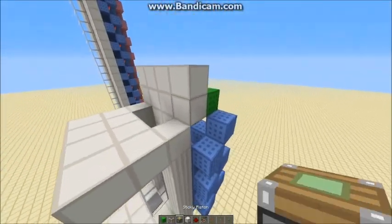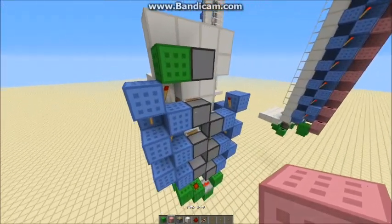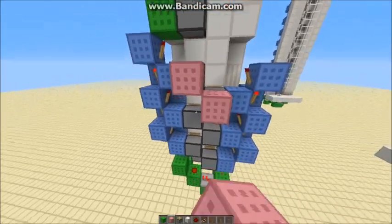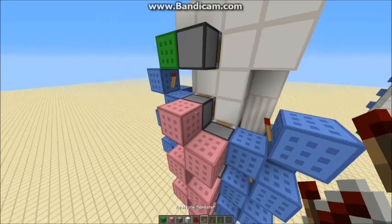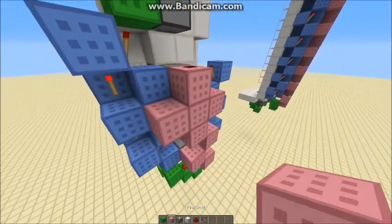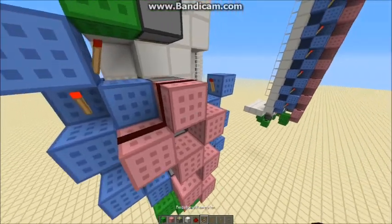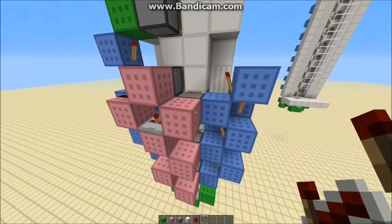Now we need to build the circuit for going down — I'm going to do that in pink. I want to place blocks on the back of each of those pistons. This is where I get my input first, and with two ticks of delay that adds two ticks between that piston and that piston retracting.